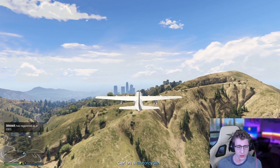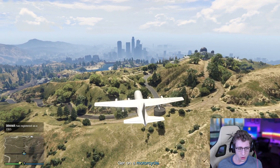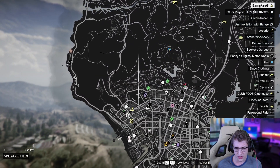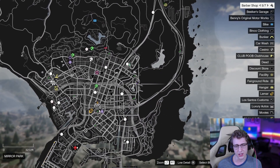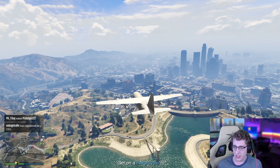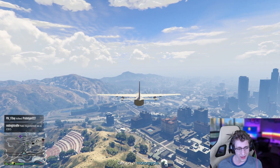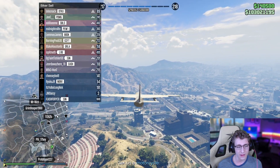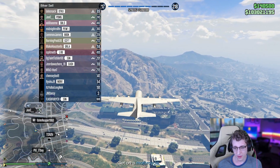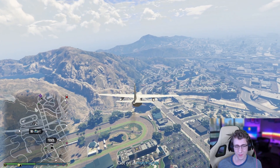At this point we have made it over the mountains, and it's only been about seven minutes on this mission. We are going to pick a drop-off spot — probably somewhere right around here. Hopefully that Oppressor doesn't try to mess with us. I see him. Don't come near me, buddy — keep flying over there. There are two more Oppressors near us, but as long as we can do this, I'm fine. Let's keep going and drop off the motorcycles.